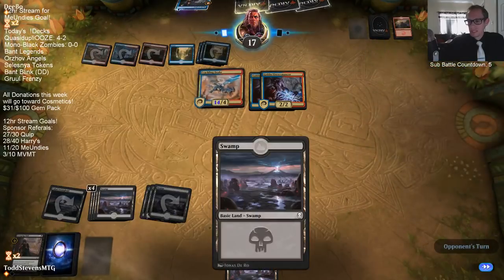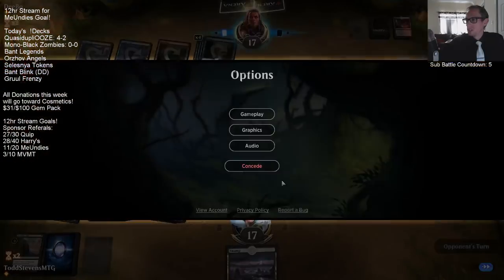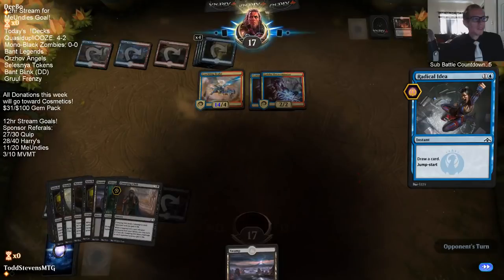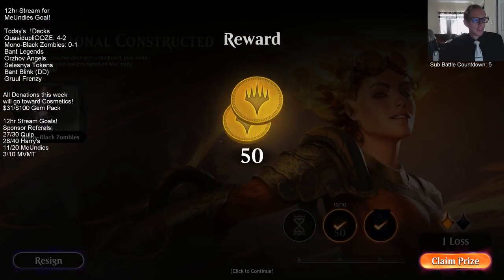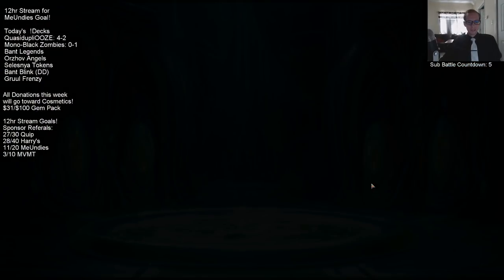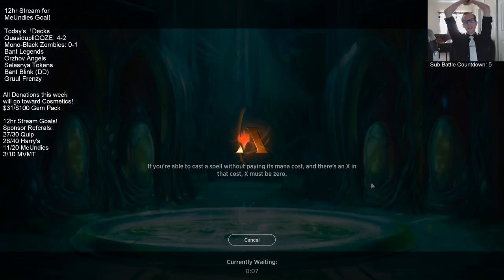It's a lot easier when we have Liliana, as we saw game 2. It's all because we're not using Liliana as our avatar right now. We've got to clear more lands from the top.